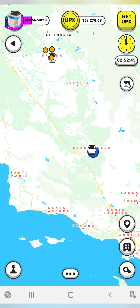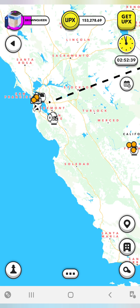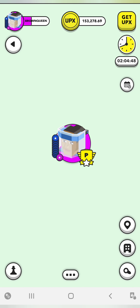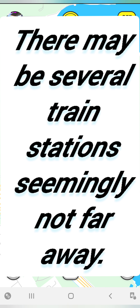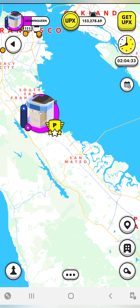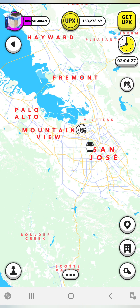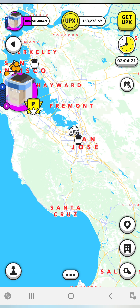When I land in San Francisco, I'm then going to have to go to the train station that will get me to Bakersfield. So I've landed, and now I have to deplane. Next, I need to look for a train station. There may be several train stations seemingly not far away. So I'm going to expand my screen — you'll see several train stations near me in California. I need to go to the train station that my send is going to allow me to get to.